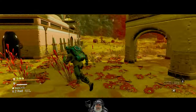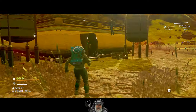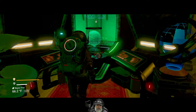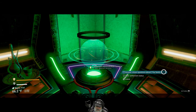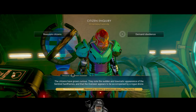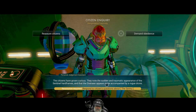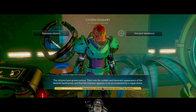Let's go over here. That's some voodoo witchcraft stuff going on right there. Let's see what this has to say: answer citizen questions about the sentry. Reassure citizens, or demand obedience. The citizens have grown curious — they note the sudden appearance of the sentinel hard frames and that the overseer appears to be accompanied by a rogue drone. Resolution required.